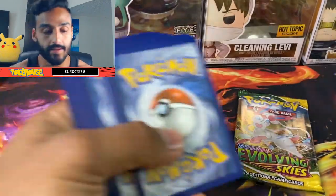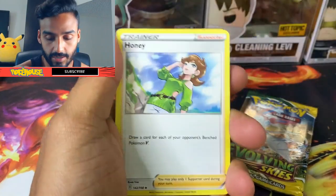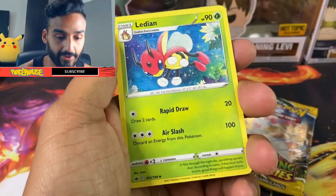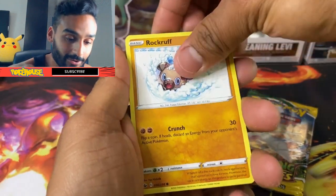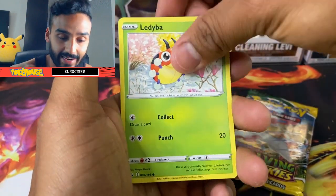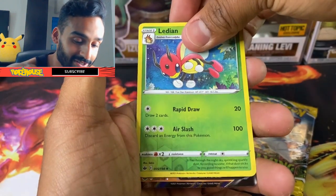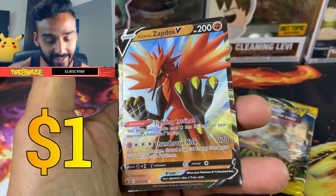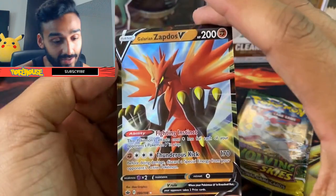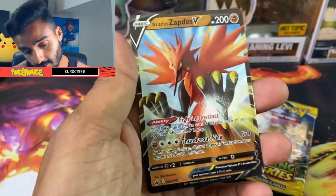I already have my answer on which is better, but let me open the next one first. We got four to the front — got an energy, Honey, Avery... I kind of saw something back there. Karrablast, Gastly, Ledyba, Porygon, Ledian... I know there's something here — it's a V card! We got a Galarian Zapdos V! Really cool card, honestly, even though I'm not the biggest Zapdos fan.